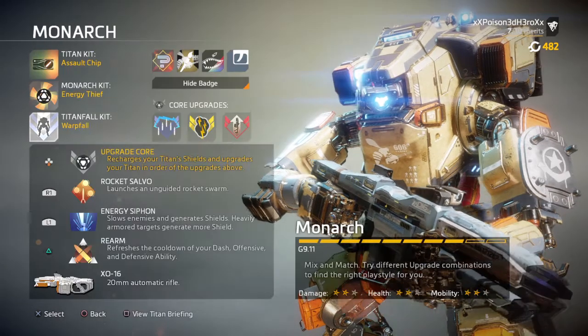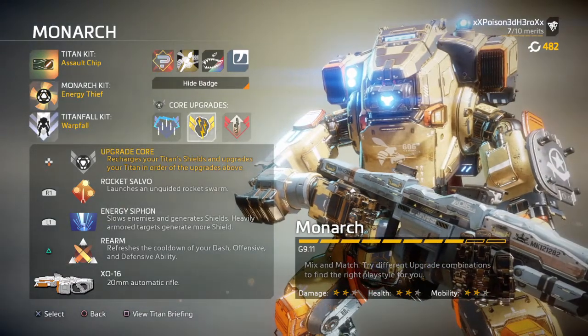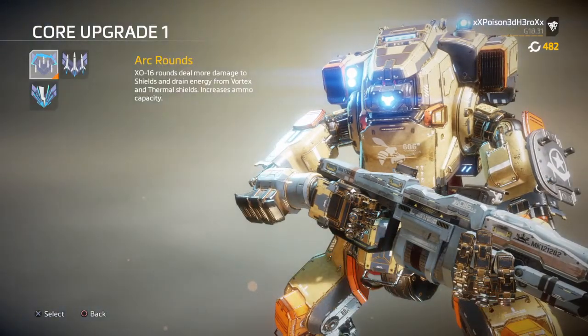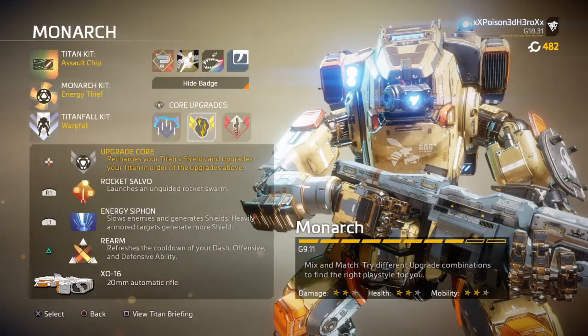Your primary in this case can be anything you want, as you won't be using it at all. Instead you will be using the Charge Rifle as your main primary, with a sidearm of your choice. If you want you can run double pistols, which can help with clearing up enemies that make a beeline to your objective, or if you want to go dual Mozambique on everyone.